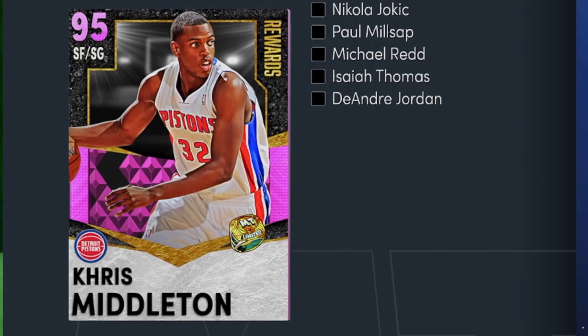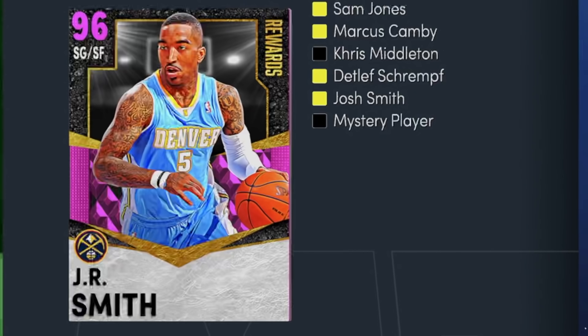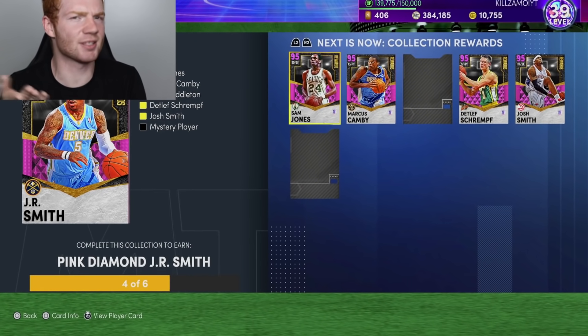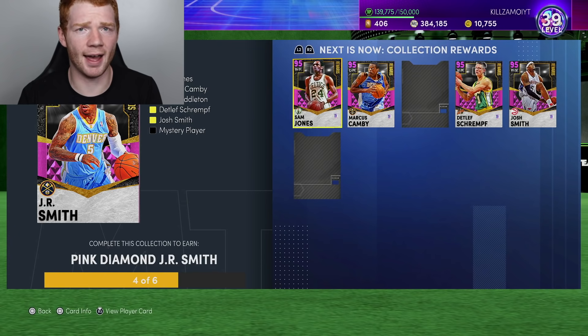But the thing is, if we come over to the set, if you get all five of them and lock it in, you get a Pink Diamond Chris Middleton. And once you complete all of them, you do actually get a Pink Diamond J.R. Smith. But I don't know why it says we need six players - I swear it was only five. Maybe that's a glitch, we'll just have to find out.